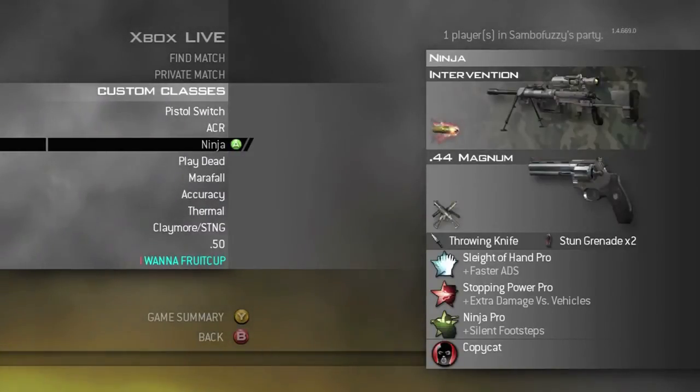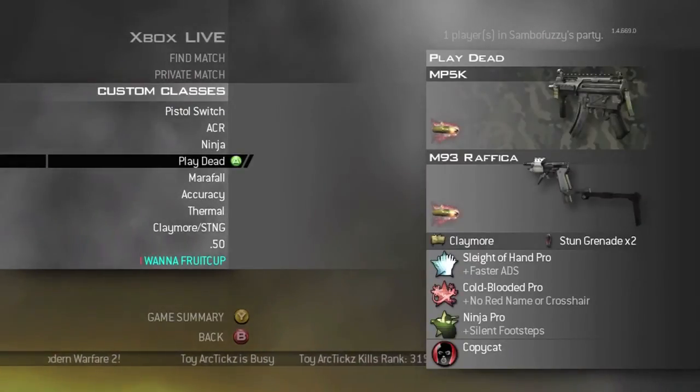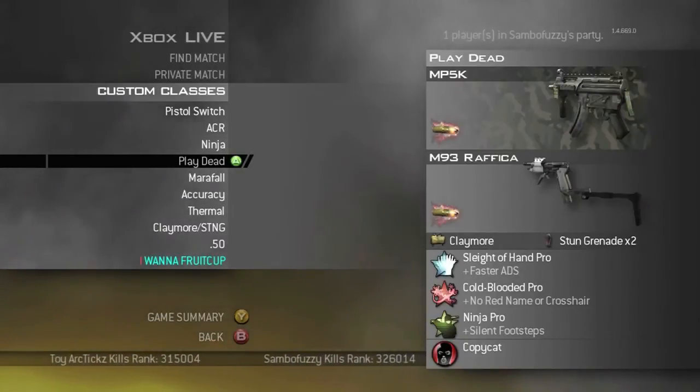This is my ninja class — my competitive try-hard sniping class. This one is my 'Play Dead' class, where you play dead using Cold Blooded Pro. I don't really use this class that much anymore; I used to do a lot of fun stuff with it but not so much these days.